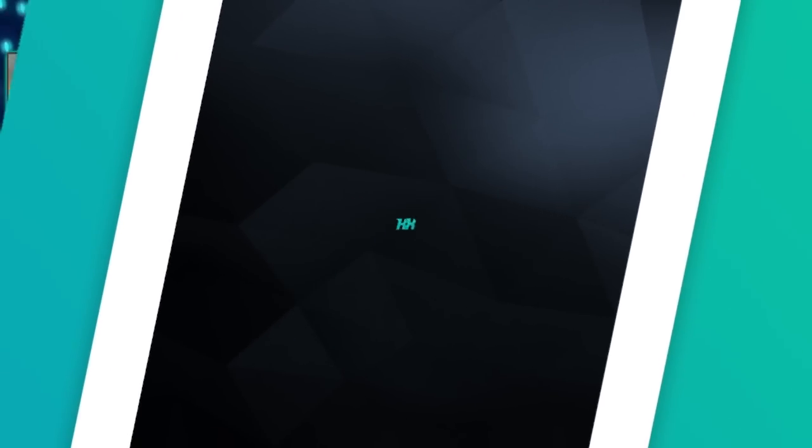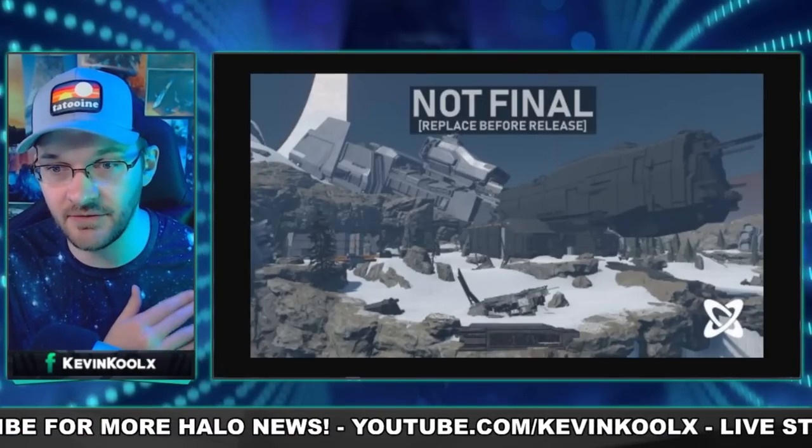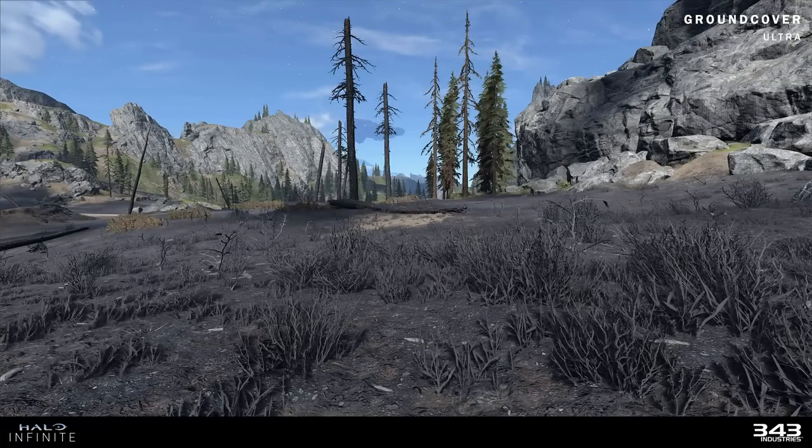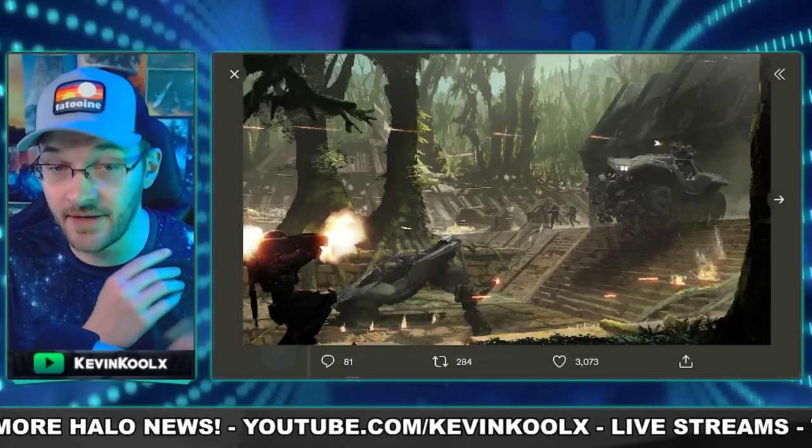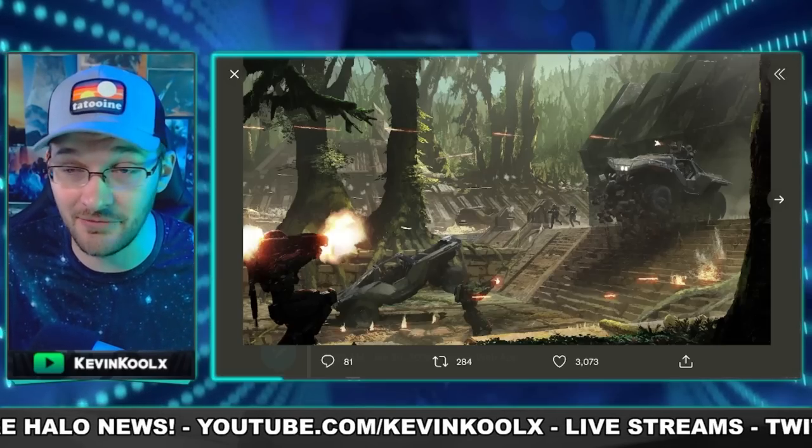Moving into BTB maps: one map is called Frigate, likely a placeholder name, which appears to be an Avalanche remake that's been circling the internet. The map Engine, which they don't know much about, seems to take place on the Infinity, similar in environment to Halo 4's Spartan Ops. Exile from Halo 4 is mentioned as a remake in Halo Infinite, which would look amazing in the Slipspace engine. Wasteland is described as similar to the campaign environment with burnt-out and destroyed trees. The last BTB map, Ruins, is said to be based on concept art from the Halo Infinite art book.